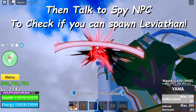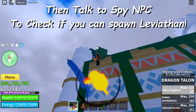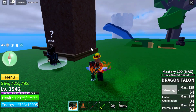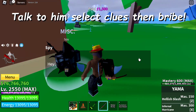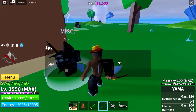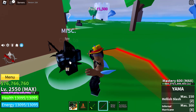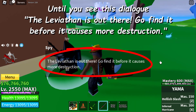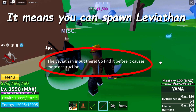Then talk to the Spy NPC to check if you can spawn Leviathan. Talk to him, select clues, then bribe. Each clue costs 1500 fragments. Keep going until you see the dialogue: 'The Leviathan is out there. Go find it before it causes more destruction.' That means you can spawn Leviathan.